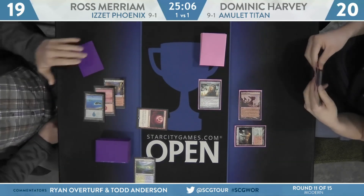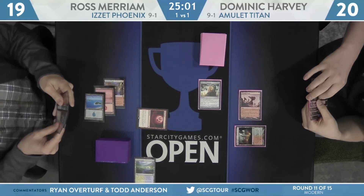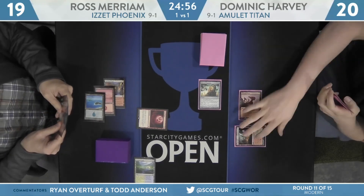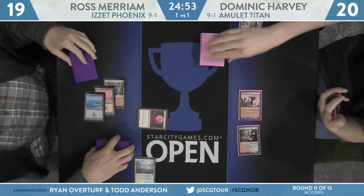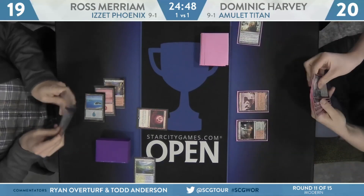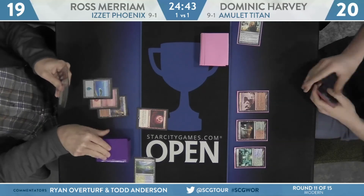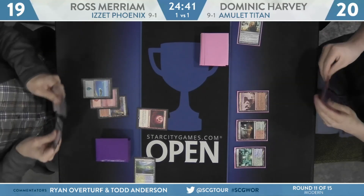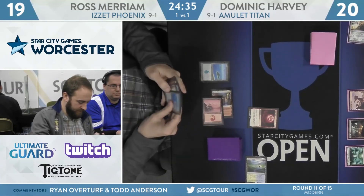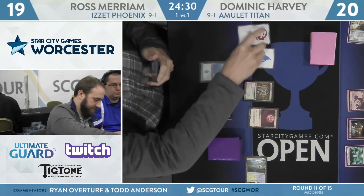There's an Azusa hanging out in hand. Something like basic forest into Azusa could accelerate towards Through the Breach. Sounds like the Blood Moon is still on the stack — don't know if Harvey has some kind of play here. He'll exile Relic of Progenitus. I don't believe he does have an answer. He could have been floating green to bluff something like Nature's Claim, but I don't think he has access to any real way with just green and red mana to take care of that Blood Moon with it on the stack.